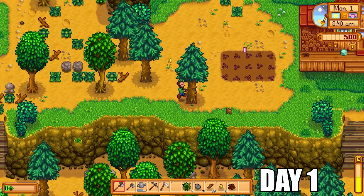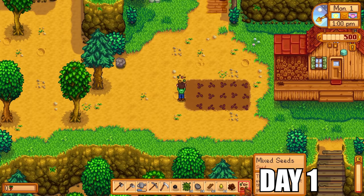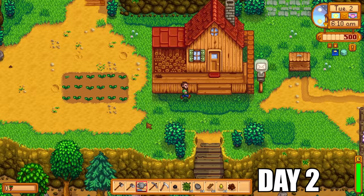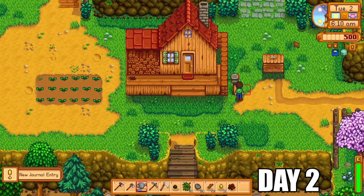Because we can't leave the farm to upgrade tools, every single day will unfortunately start with watering crops. This farm has a lot of resources — lots of trees, lots of stone, lots of weeds, and even ores — so there's a lot we can actually do. We planted a couple of mixed seeds there.